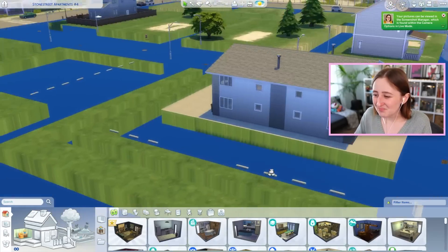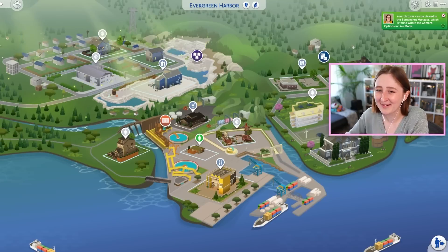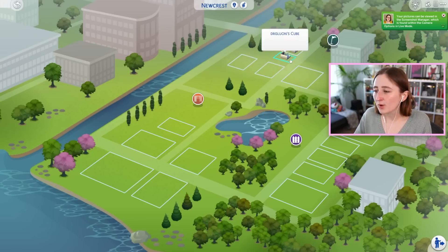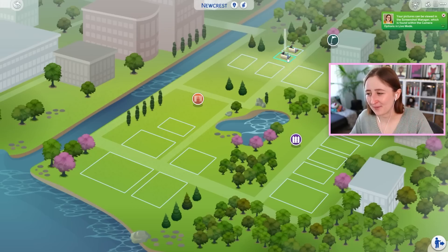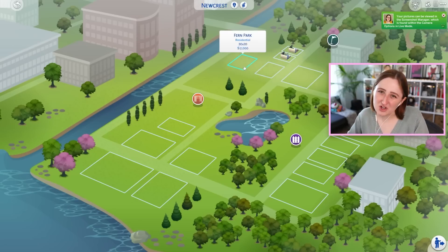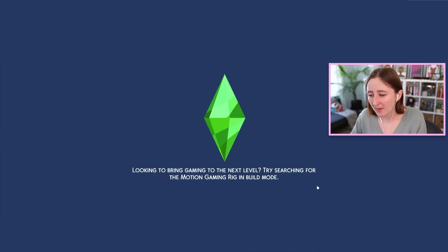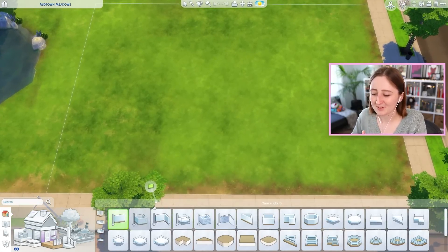Please just ignore the void - don't worry about it, it's totally fine. I'll take some screenshots and then leave and try to recreate it. I'm thinking I'll build it in Newcrest - this seems like a pretty reasonable place to do it. I oftentimes put two starter homes back here and a couple community lots like a bar and a gym or a library. Sometimes a park, but I feel like this lot could be a good spot to have the apartment building. We always need more things to fill up Newcrest.